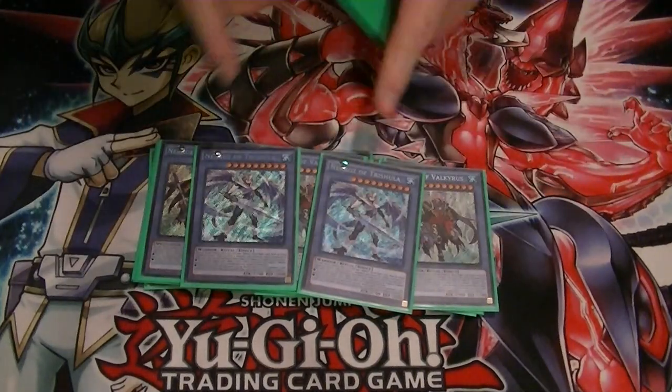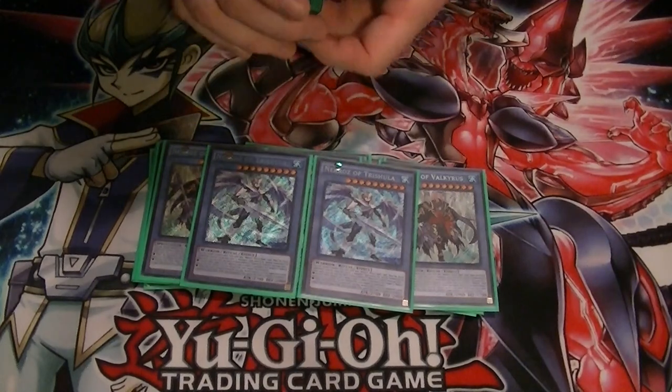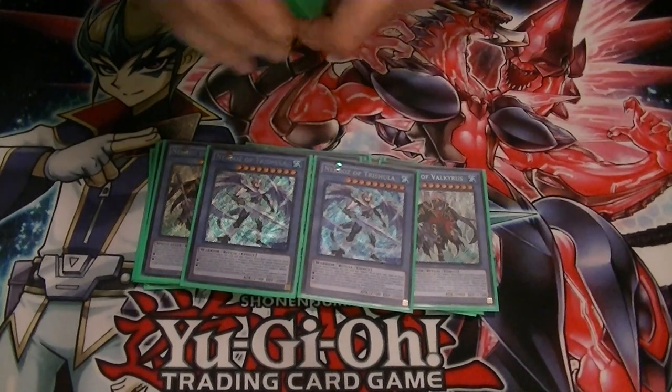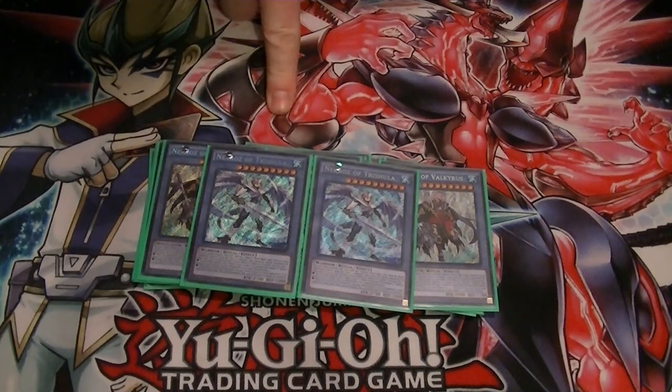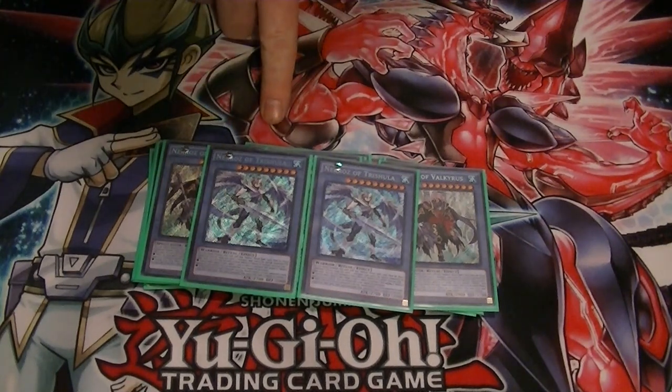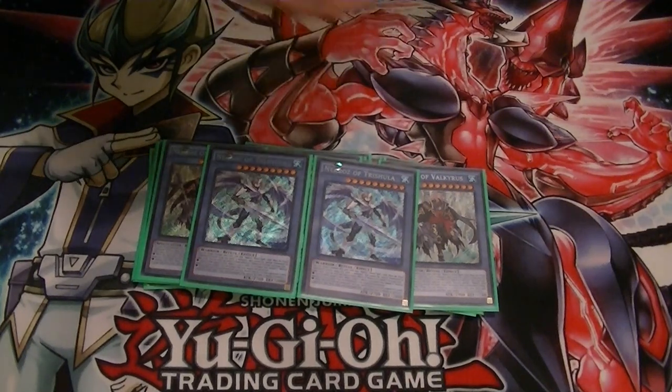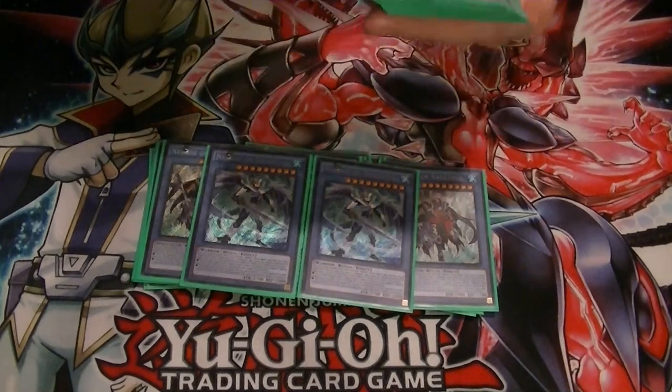Then you got 2 Trishula. It's level 9. When this card is successfully summoned, you banish one card from hand, field, and graveyard. If they do not have one in hand, field, or graveyard, you cannot use its effect. Also, you can discard it to prevent your Necroze monsters from being targeted.